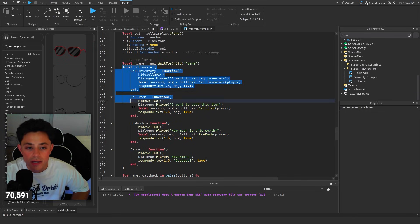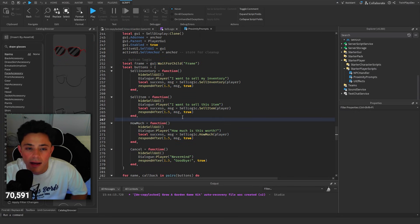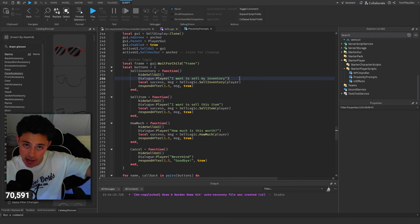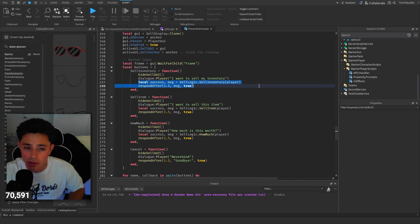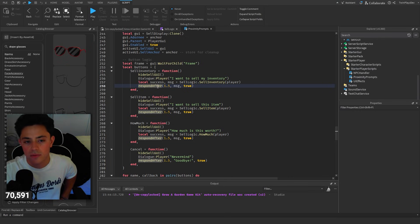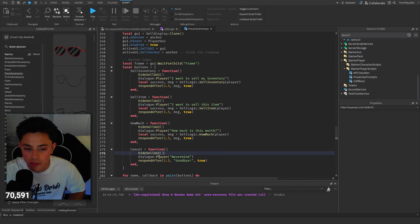For button logic, we have Sell Inventory, Sell Item, How Much, and Cancel. If they click Sell Inventory, we hide the Sell GUI, send a dialogue above the player's head saying 'I want to sell my inventory,' do a little emote, sell inventory through the module, and then do a respond-after for the NPC dialogue. For Sell Item - same flow but for a single item. For Cancel, we hide the Sell GUI and the NPC just says goodbye.